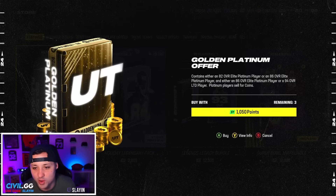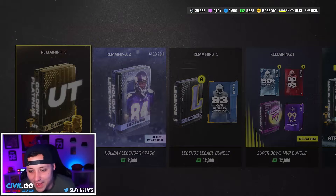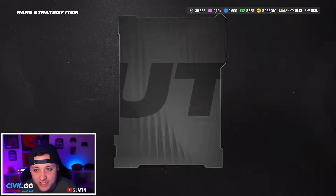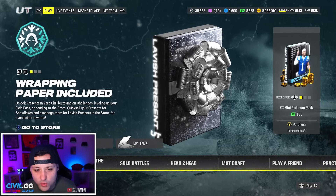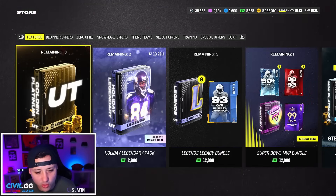We have these golden platinum offers — contains either an 82 overall elite platinum player or an 86 overall elite platinum player, and either an 86 overall elite platinum player or a 94 limited player. Let's try one of these and see. Oh we got it — a rare strategy item. They gave us a rare strategy item for free, so make sure you guys log in today and get your rare strategy item.